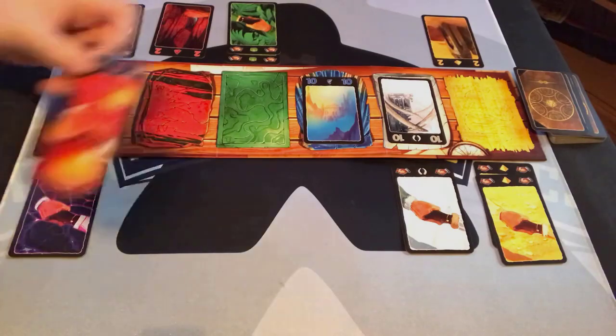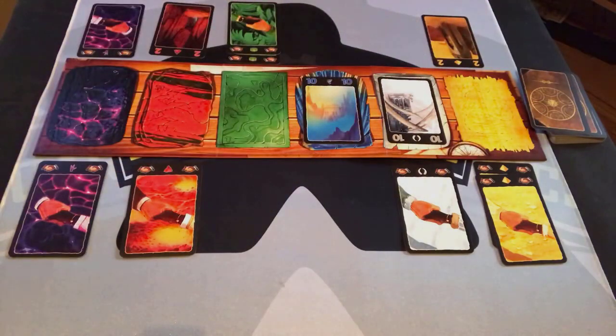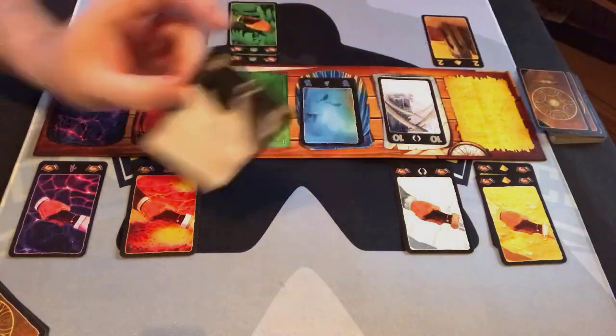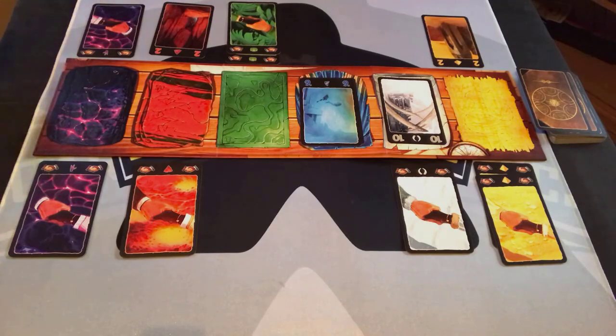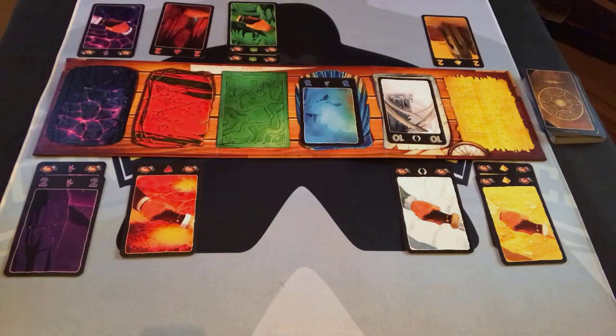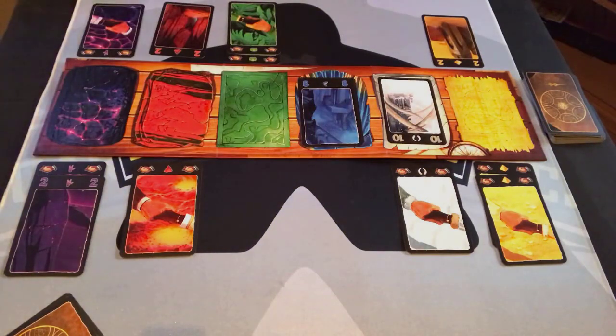My turn again — I'm going to play my red handshake and draw. Eight red. Their turn: they are going to discard this blue nine and draw. White three. Not great. I'm going to go ahead and start playing on some purple — play the purple two and draw a card. White six. Back to them — they're going to discard this eight, and maybe they'll start rolling with purple because they have three purple cards.